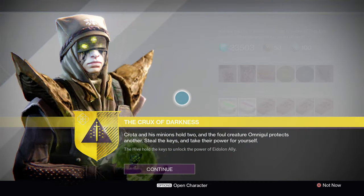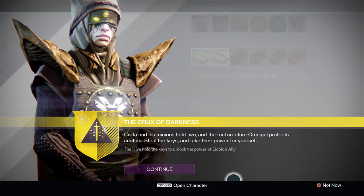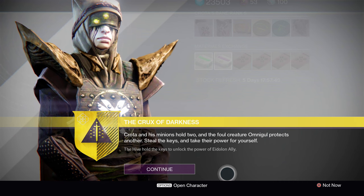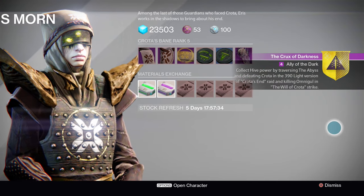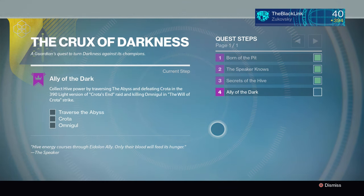But once you've got your Eidolon Ally, head over to Eris Morn, who will task you with the final part of this quest: creating the Essence of the Oversoul. Now this is going to be a three-part quest that's going to task you with defeating Omnigle in the Will of Crota Strike for a special drop, and then taking part in the 390 version of the Crota's End Raid, completing the Abyss section and destroying Crota himself. So get to work.